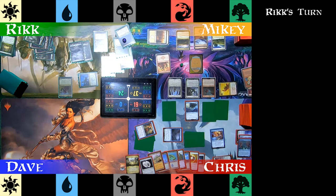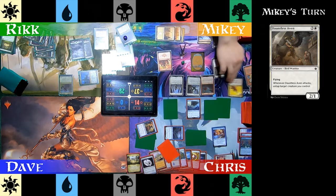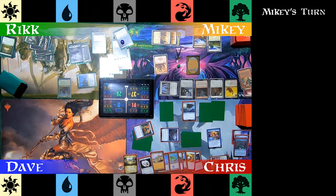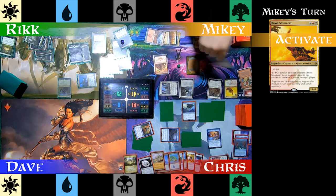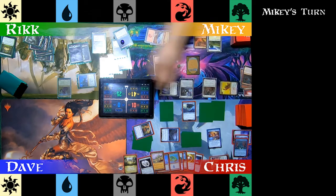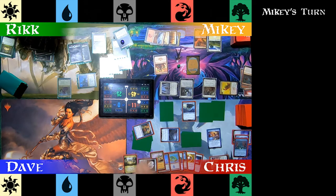Avenging his fallen boy, Rick attacks Chris with his powerful Rayami. Mikey plays Dauntless Bodyguard — a flying creature that lets him untap a target creature when Dauntless Bodyguard attacks. Moving to combat, he exerts Glory-Bound Initiate at Rick. Realizing an attack on Chris wouldn't go through because of all those flying blockers, he flings the Backdraft Hellkite at Chris with Breon. On Mikey's end step, Chris taps Pristine Talisman to gain one life. This card has done a lot for him this game.